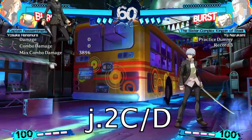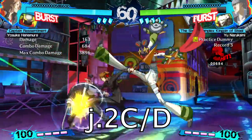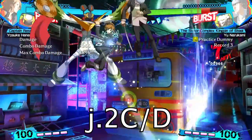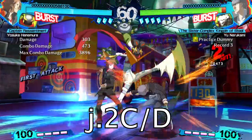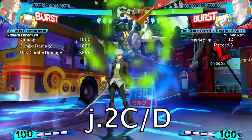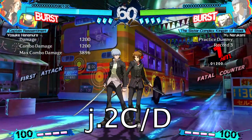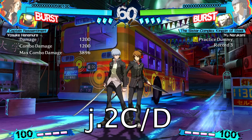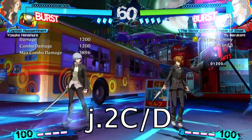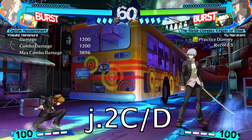Mirage Slash is the quintessential Yosuke move. You want to get very familiar with catching the opponent from any falling distance in a combo with this attack. Ending combos with Mirage Slash is what enables you to get hard knockdowns on the opponent, which gives you advantage. Throwing this move into neutral can also get you a fatal counter hit if you hit the opponent while they try to attack or anti-air you as you're jumping in. The D version can be used to further confuse the opponent. Some of your best combo opportunities to kill the opponent will come from Mirage Slash counter hits.